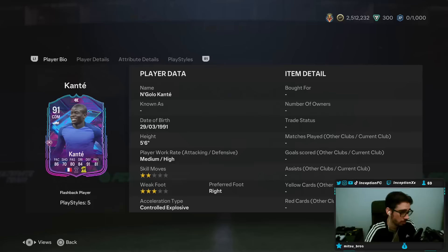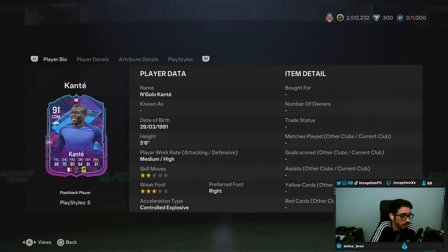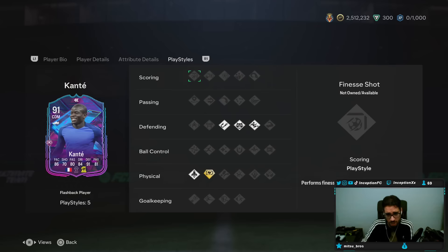Hey guys, what's going on — Inception here, and welcome to another video. Today we have the new Flashback Kanté to check out. This is actually good for us because we can try him out in the 4-1-3-2, which is the only formation I like using in this game. Five foot six, medium-high, two-star, three-star, controlled explosive, right-footed. The shooting is non-existent, so it's all about what he's like defensively.